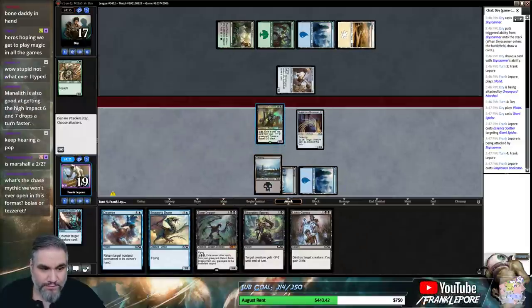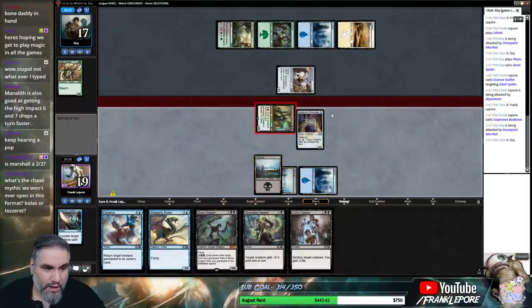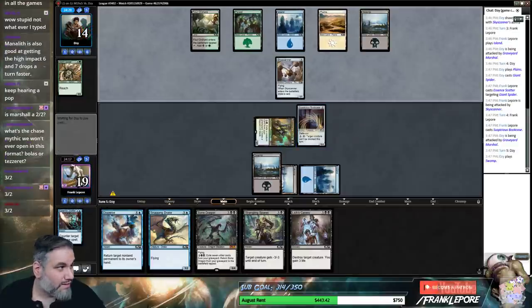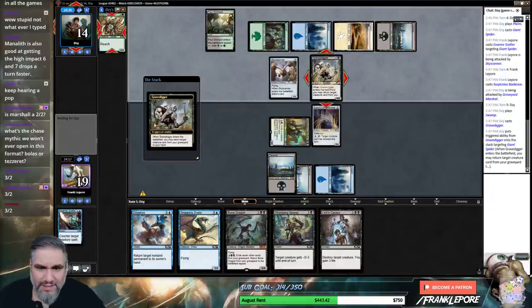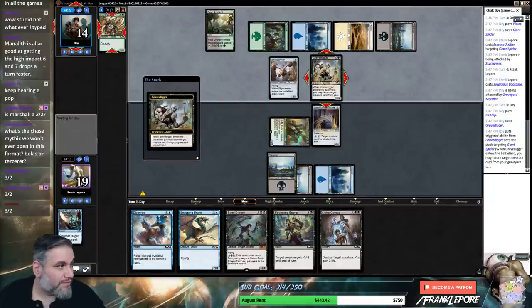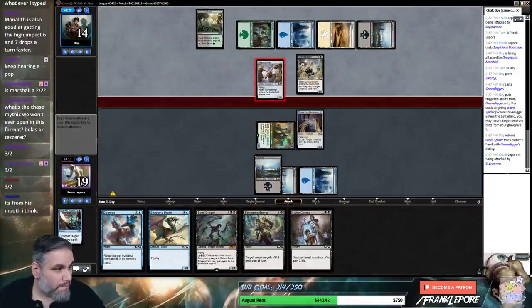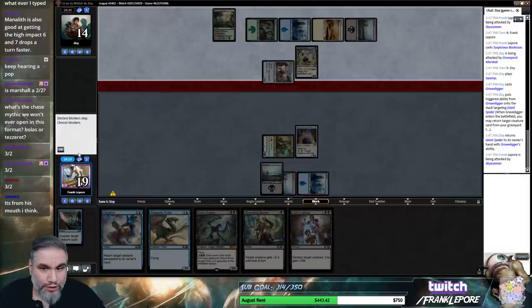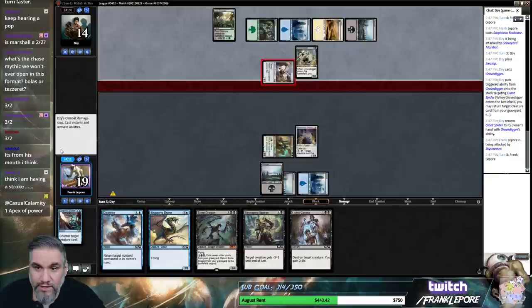Marshall is a 3-2. I think it's Bolas. Tezzer is only worth 5 tickets and I already picked up a playset — because he's going for like 5 tickets. I feel like Tezzer should go up, it's very strong. Very strong card.